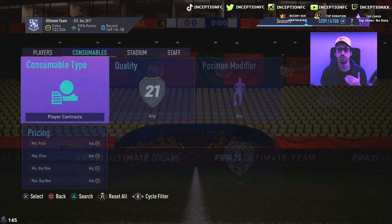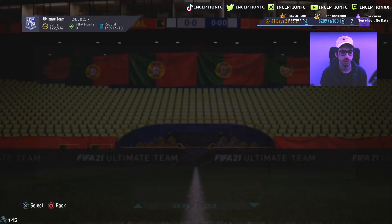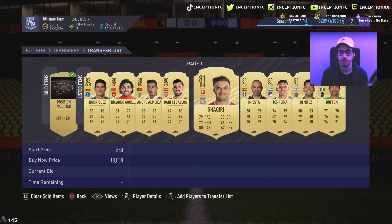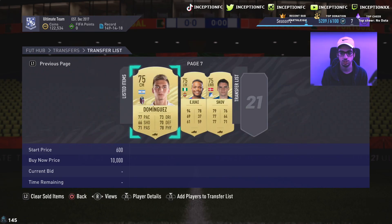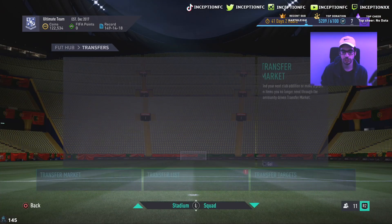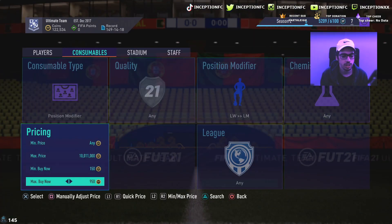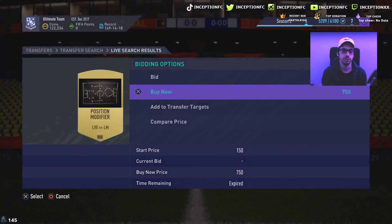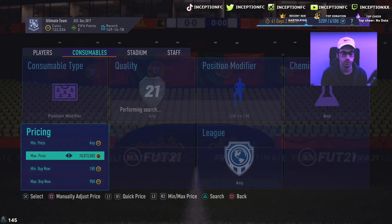That's the area you want to target when listing the card. You don't necessarily need to sell the card right away — you just need to know it's going to sell over time. Looking at the transfer list, I already sold my Left Wing to Left Mid card for 1200. The sniping filter I'm using just popped up a card at 950, and one at 750 — that would have been a great snipe because at 750 we'd sell for 1200.